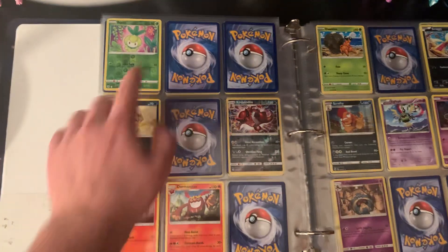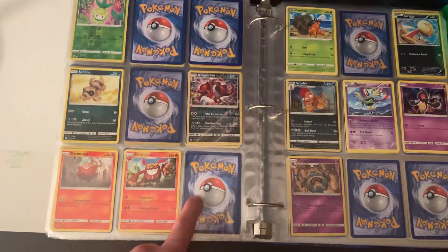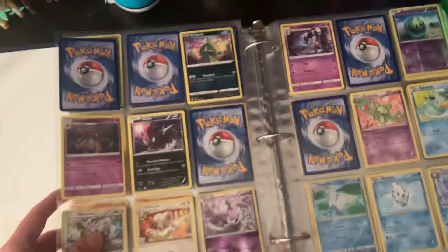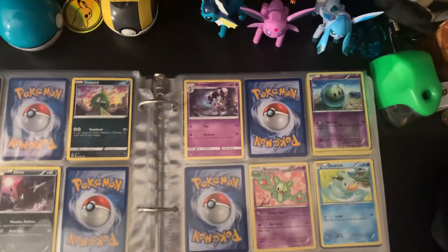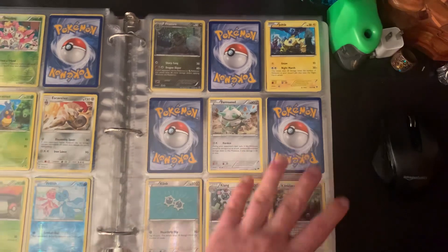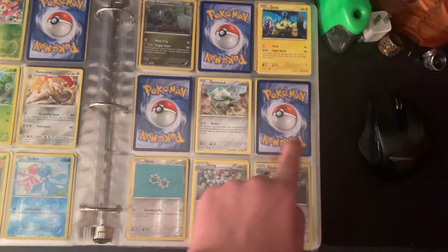I'm missing Lilligant. I'm not sure what goes there — that's Scraggy and Scrafty. Yamask — not sure what goes there. I'm missing Crustle. I got Trubbish and Garbodor. I'm missing Zoroark. I'm missing Gothitelle. Duosion. The other day I found I'm missing Sawsbuck. I'm missing Jellicent. That's Galvantula. Ferrothorn. I got the whole Klink line. I'm missing Eelektross.